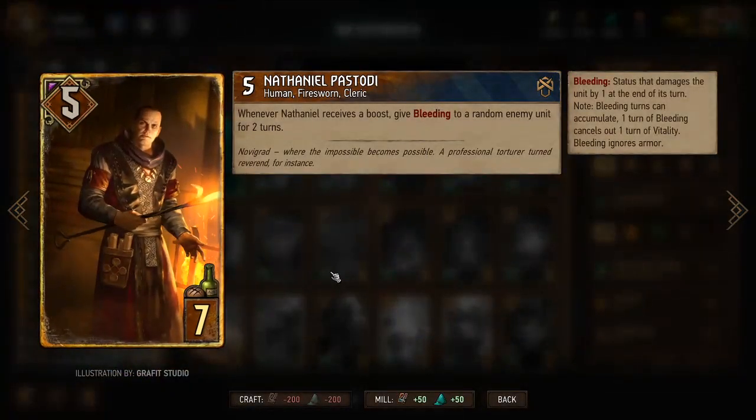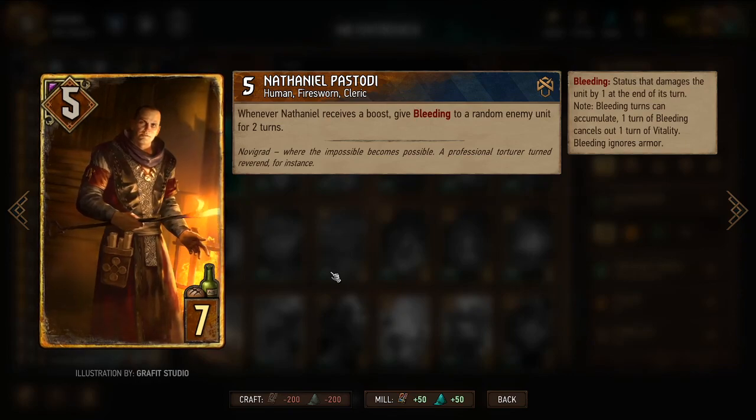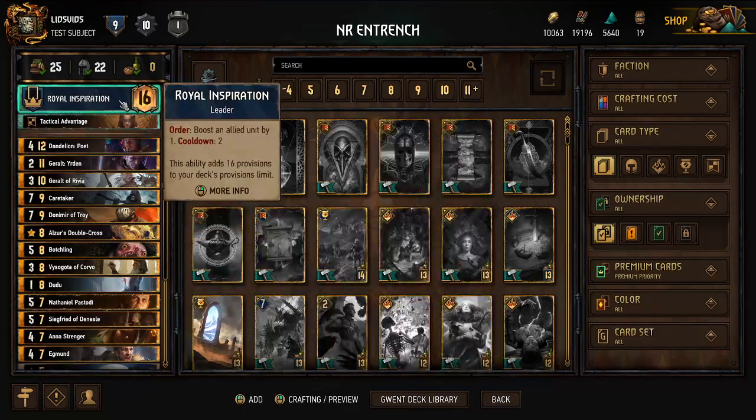Then we have Nathaniel Pastodi — one of our targets for boosting, because he inflicts bleed on opponents when he gets boosted. So he's one of the people we want to focus on boosting with someone like Corvo and others, including our leader ability.